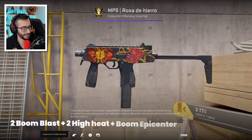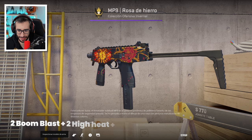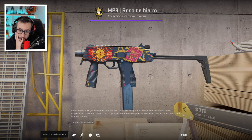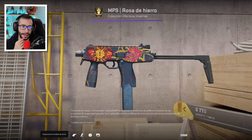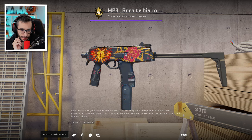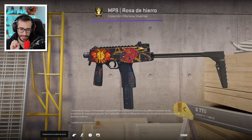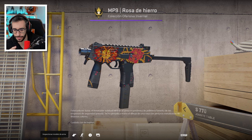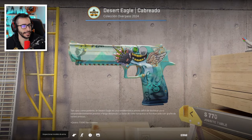MP9 Rose Iron con 2 Boom Blast, 2 High Hit y una Boop Epicenter. Hostia, ¿parece el ojo de Sauron o soy yo? Si la intención es el ojo de Sauron, me mola. Está guay. A mí personalmente no me disgusta. No sé si se implementa muy bien respecto al resto de la skin, pero la intención está guapa.